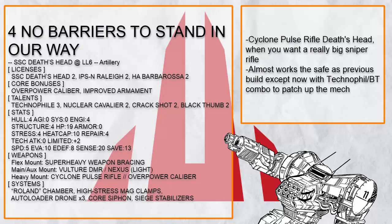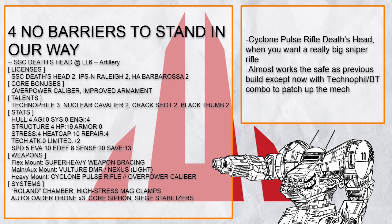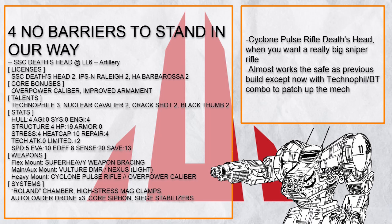Speaking of CPR — the one that's lethal to mechs — this is No Barrier to Stand in Our Way, a super-stacked Cyclone Pulse Rifle Death's Head. Because with a heavy mount, Death's Head can bring in a truly massive gun. It's just an Anti-Material Rifle Death's Head but on an even bigger scale, and anything it hits will be torn into pieces.